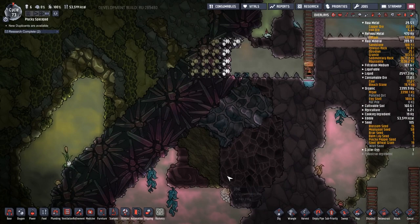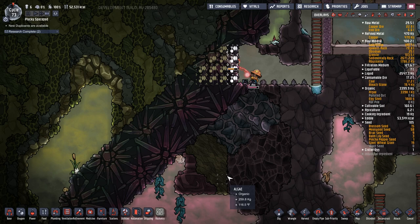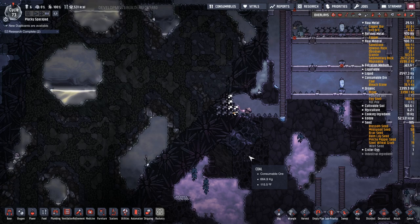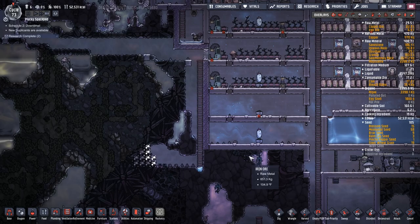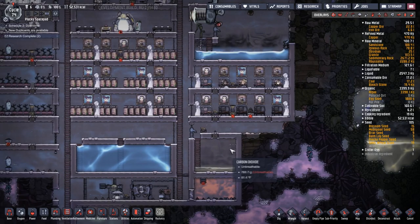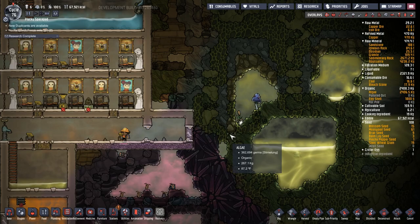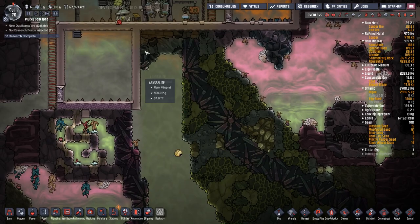There's algae here too. We've got 2000 abyssalite. Ada can't work long - it's the oxygen. Well, it's actually bedtime right now. I'm going to work on getting this dug out. This here used to be up one higher - I moved it down and then built an insulated tile floor through here because it's pretty hot out here.